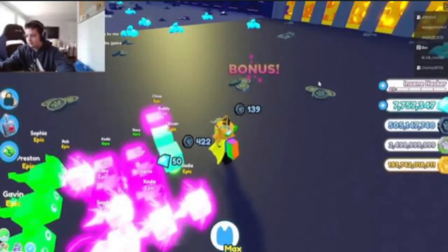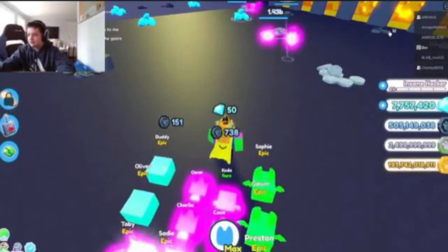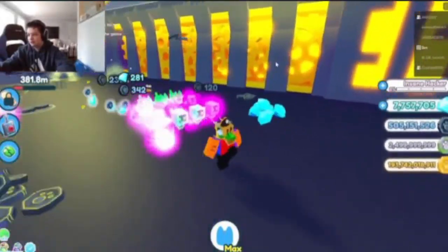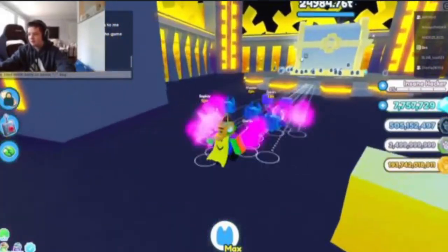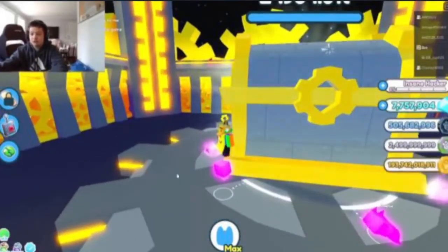This gives you more coins than the last area, and if you keep going like this you get a bunch of coins. If you want to AFK, you can AFK on the steampunk chest. I've gotten 500 coins-plus with no boost on, so it's pretty good.